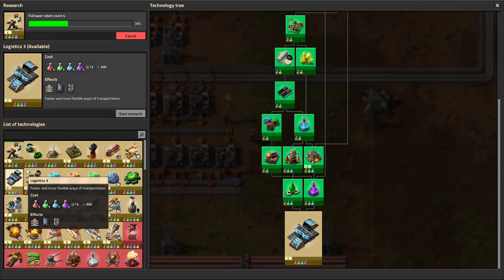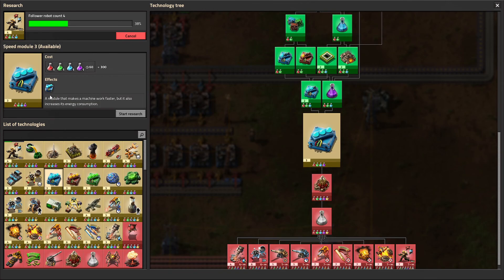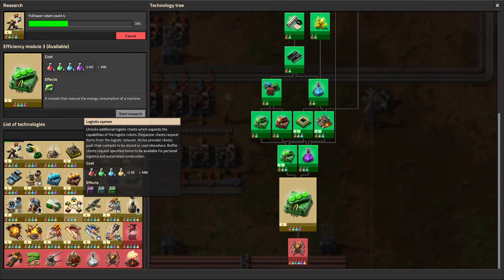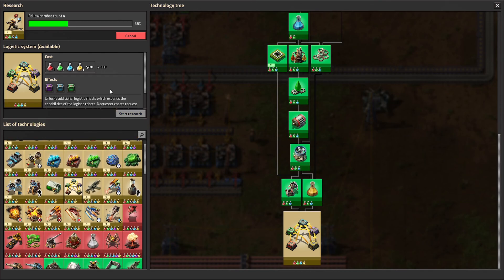Then we have logistics three — our final tier of transport belts, undergrounds, and splitters. We have the third tier of modules, which reach their peak: quite expensive but extremely powerful. Then we have the logistic system, which takes our robots to their peak capability with three new kinds of chests — five total. We'll really be able to use our robots to do many more things, and we can build entire production lines revolving around robots without even worrying about transport belts.